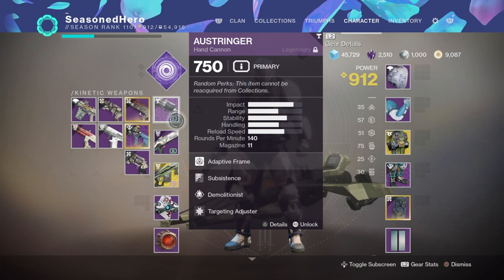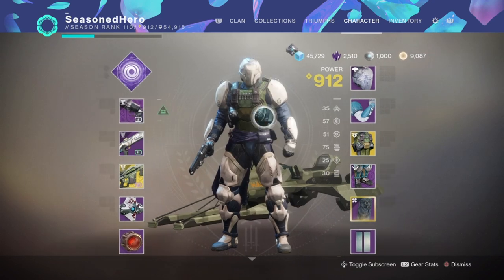In my setup I have the All-Stringer and Retold Tale with Demolitionist active on my All-Stringer. In your case, having one or two weapons with Demolitionist is recommended if you get a good roll, or even just having one. And if you don't have the chance of getting Demolitionist at all, having neither is still fine, because the grenade energy regenerating naturally is still going to be enough — as long as you're still getting kills with your weapon.